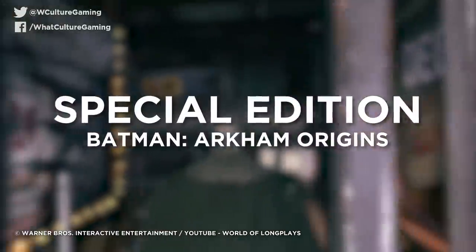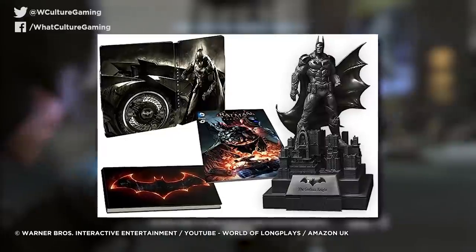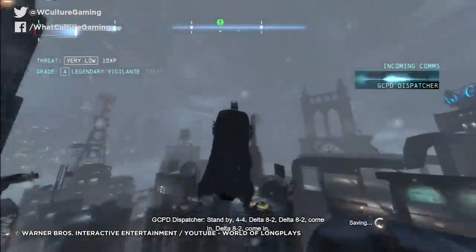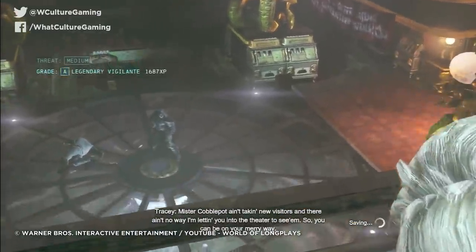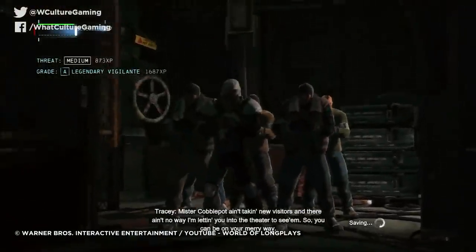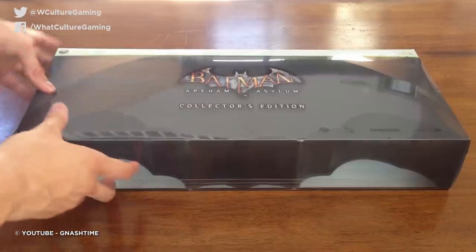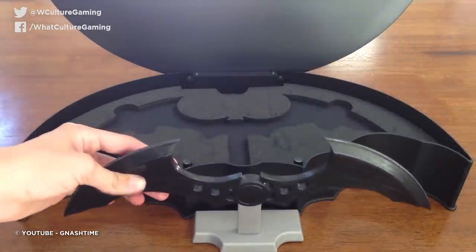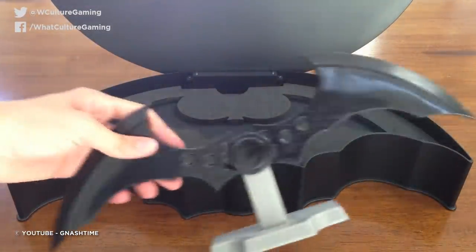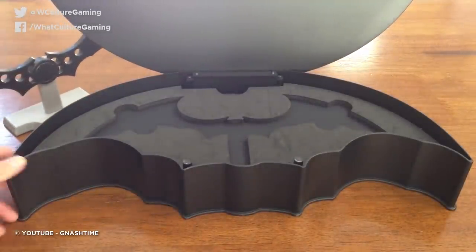Number 6: Batman Arkham Origins. The Batman games have been no stranger to outstanding collector's editions, and seeing as the titles themselves have been so consistently decent, it's no surprise that every pre-order allocation has been sold out in record time. Arkham Asylum, for example, came with a real life-size Batarang. Genuinely, this was so cool that people who weren't even fans of the game snapped it up as a piece of memorabilia, and they can fetch a pretty hefty price online to this day.